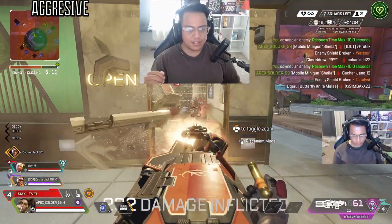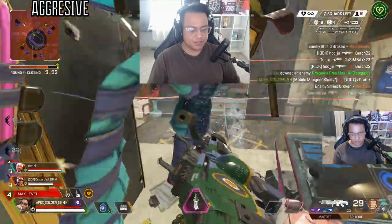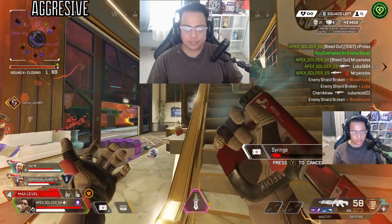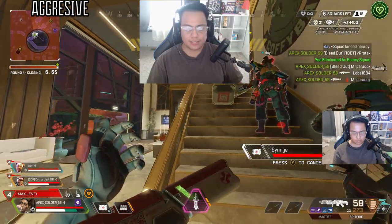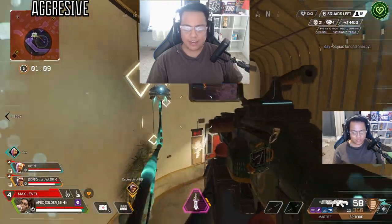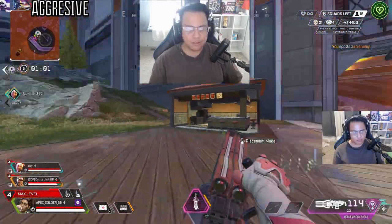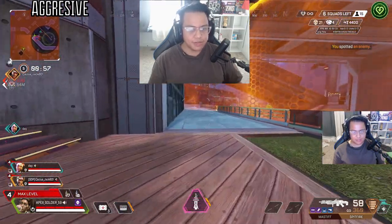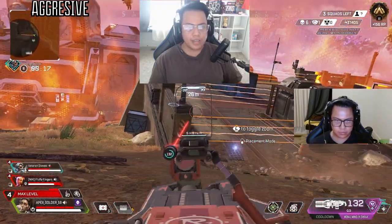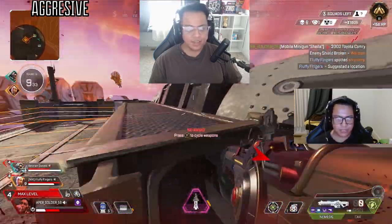Since Rampart first came out it's been buff after buff — putting up walls faster and using mobile Sheila weren't in her original kit. Now she's a walking juggernaut who moves faster and pulls her ult out 20% faster. If you're fighting at an aggressive pace and pulling out your ult takes time you don't have — especially against a turbocharged Havoc — use Sheila only when the enemy is in a bad position, or force them into one with a grenade and react to that.